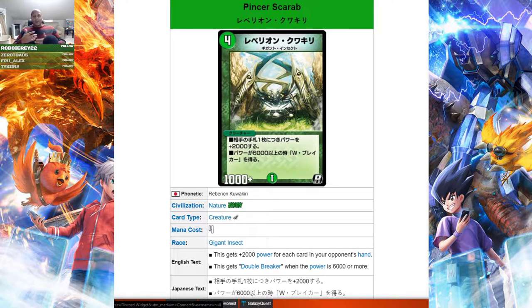When it breaks two shields, those cards go to your opponent's hand, giving it even more power on top of that — making it an even bigger steamroll. It can also trade with the likes of Alcadeus or something very big. I enjoy it because it's a big drop that's immediately threatening and just keeps getting bigger and bigger.